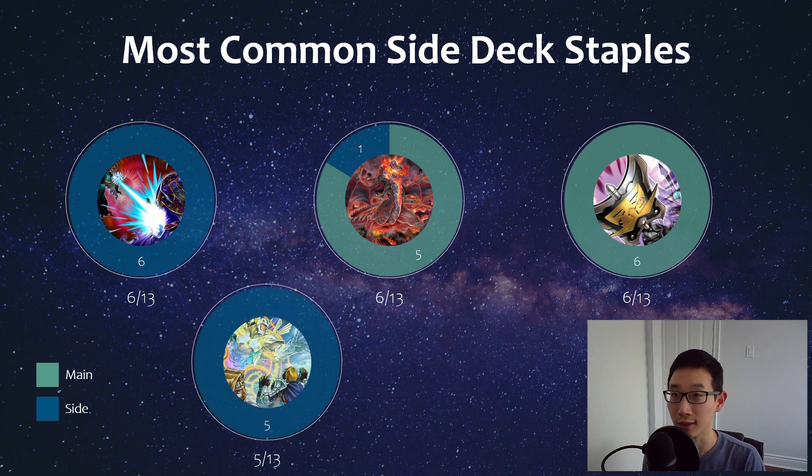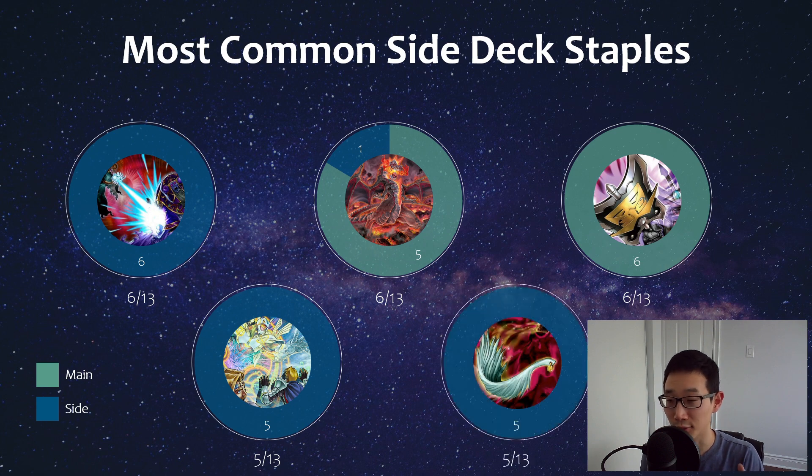D-Barrier is interesting for Vanquish Soul — it's good against Branded and Kashtira, though not amazing. The deck doesn't really lose to this card, so it's essentially a card that's very hard to stop if they use it against you. Harpie's Feather Duster is no surprise — no drawbacks, and you're going to see most decks play this card.